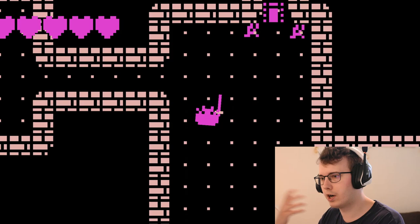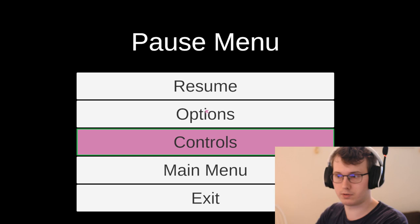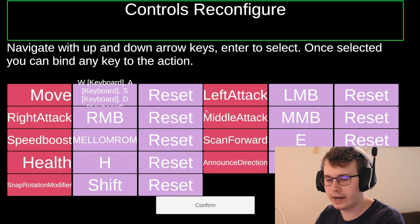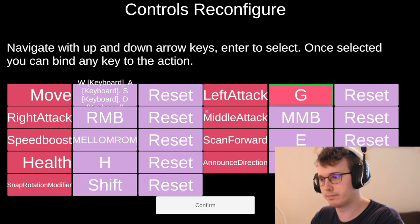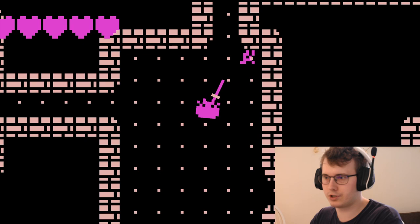You can use that to dodge out of the way. All action keys are totally re-bindable. If you need to change any controls, go into escape — pause menu — go to controls, options, controls, hit enter, and here you can reconfigure all controls to whatever you want. So if you don't have a mouse and would rather not have attack buttons on the mouse, you can re-bind them. For example, go to left attack action — currently LMB — hit enter, waiting for button input, bind that to G. Left attack action is now G. And now my left swing is on G.